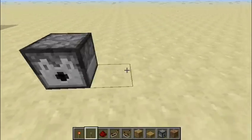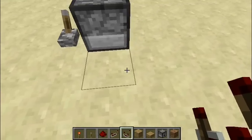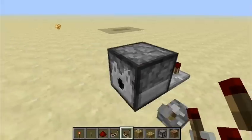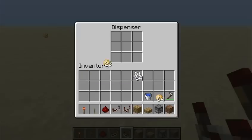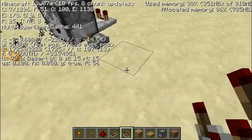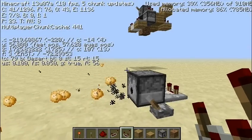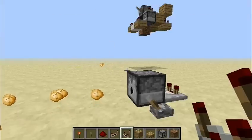Here's a dispenser. We'll power it, put a comparator next to it — and the interesting thing is this only works when there are items inside. So I'll put inside some potatoes and it'll start spitting them out. And if you look right in the top left of my F3 screen, you will see the version in the latest snapshot. So this is not a hoax.